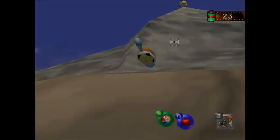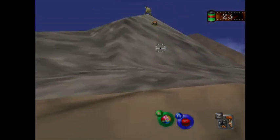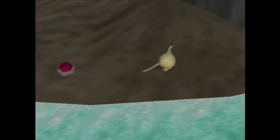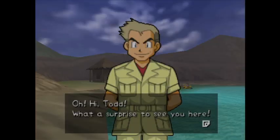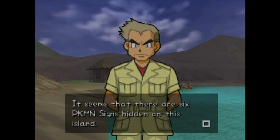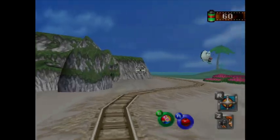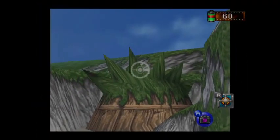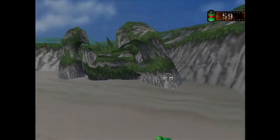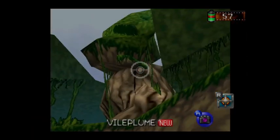At the end of the valley level there's a secret exit: you get it by pester balling a Squirtle at just the right angle to hit a Mankey on a hill, then you hit the Mankey to knock it back and hit the switch. The gate will open and you'll meet Professor Oak, who then tells you about the Pokémon Signs — landmarks in each level shaped like different Pokémon. Finding them isn't super challenging but it's still pretty fun, especially when you're given the ability to fast travel after your meeting with Oak.